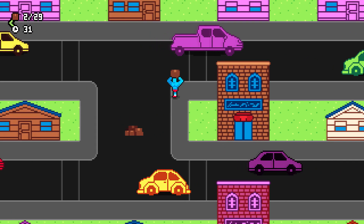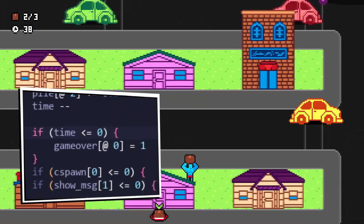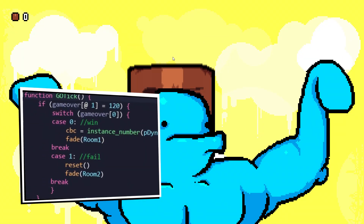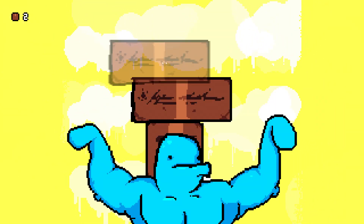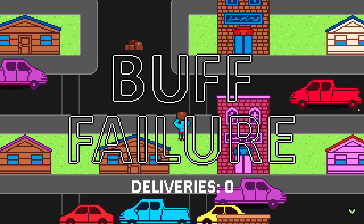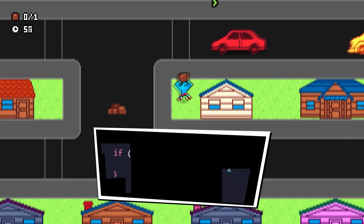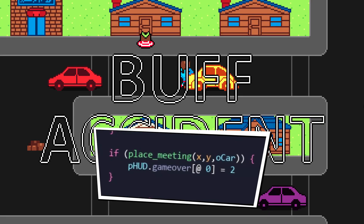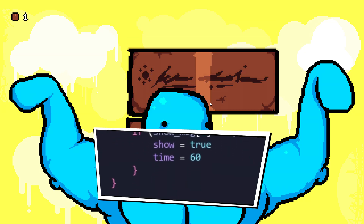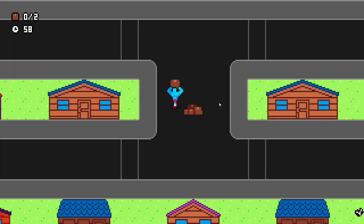If the player manages to deliver all their packages before time runs out, which is set to a minute, they are returned to the first part to repeat the process to increase their score, aka their overall deliveries made. And if the player does not deliver all their packages on time, or manages to somehow fail to stack even one box in the first part, the game is reset and the player must start back at zero deliveries made. There is also a secondary fail state that can occur if the player is hit by a car. A bit of text shows for each of these states as they occur, including deliveries made to keep the player informed, though the overall delivery count isn't displayed until a fail state is reached.